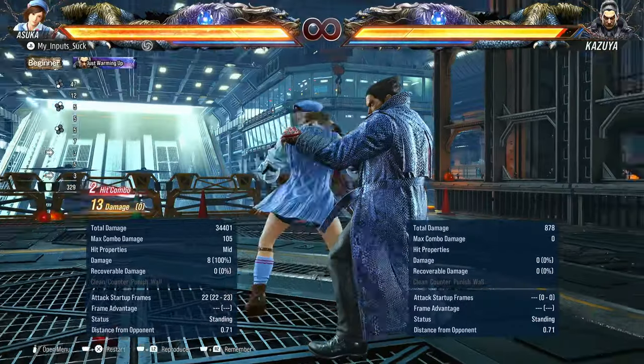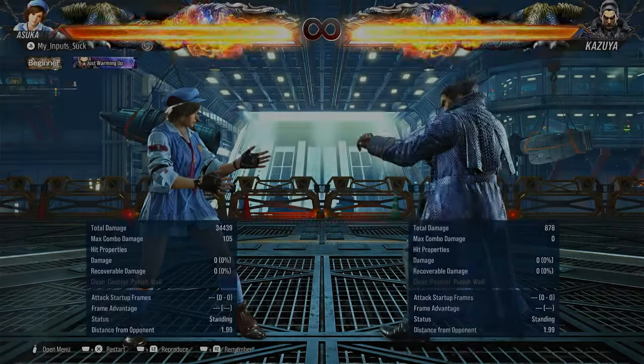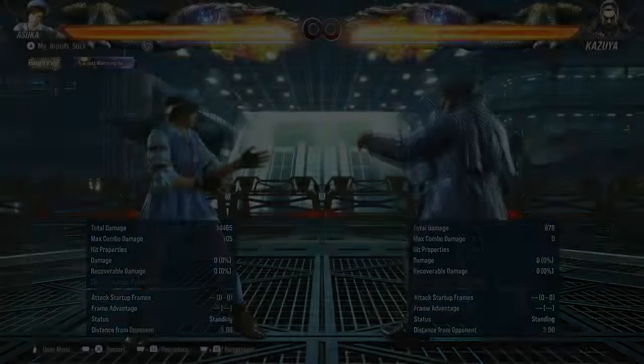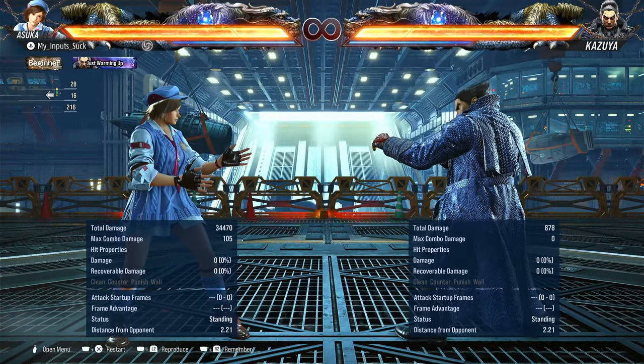Minus eight on block, so still safe. She also has a third hit — the spin — you can throw this out sometimes. You also have one one, which is a mid, but this is only natural on counter hit. Plus four on hit, minus seven on block. It does have a delayable three — minus five on block, plus six on hit.